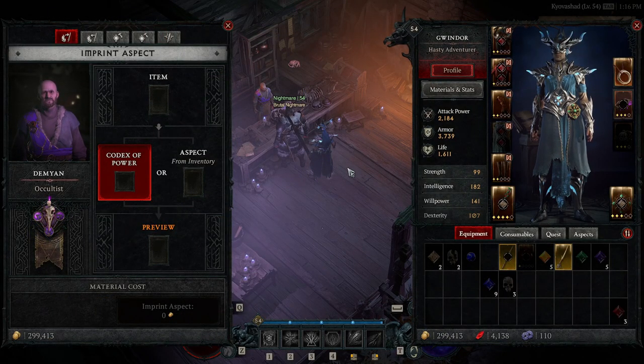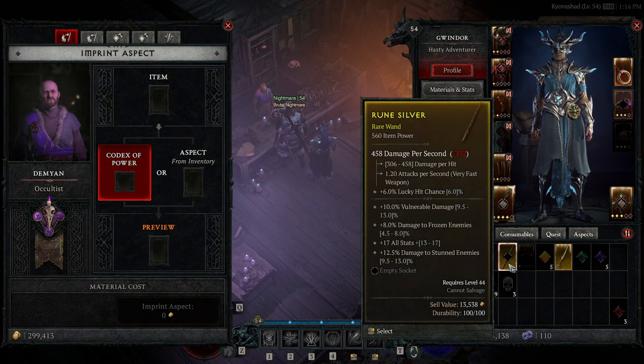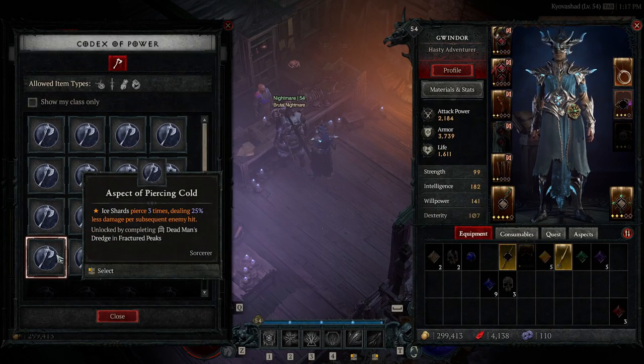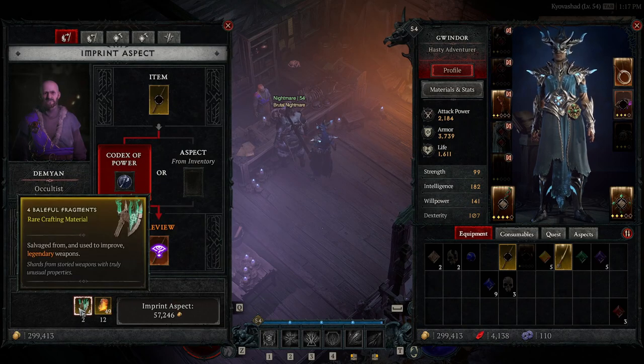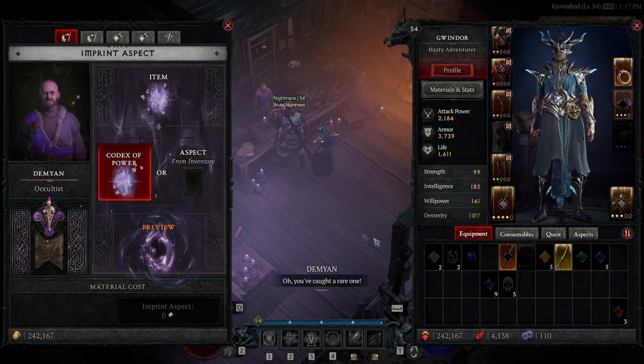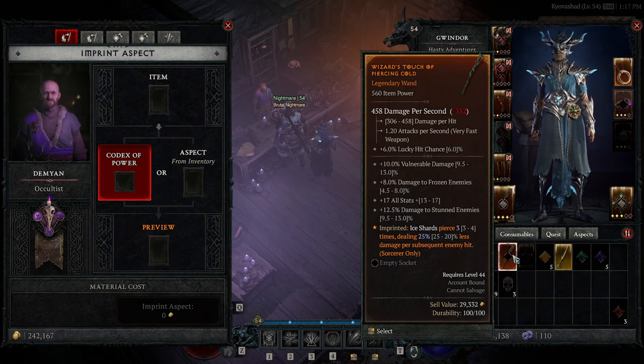A new artisan for Diablo 4 is the Occultist. This is where you can create legendary items using aspects. The way this works is you put a rare item in, select your codex of power — for example, Piercing Cold — and it tells you the material costs, your Veil Crystals, and the gold cost. You produce it and it creates a new legendary item for you. You're better off doing this with sacred or ancestral items rather than random rares, so wait for those.